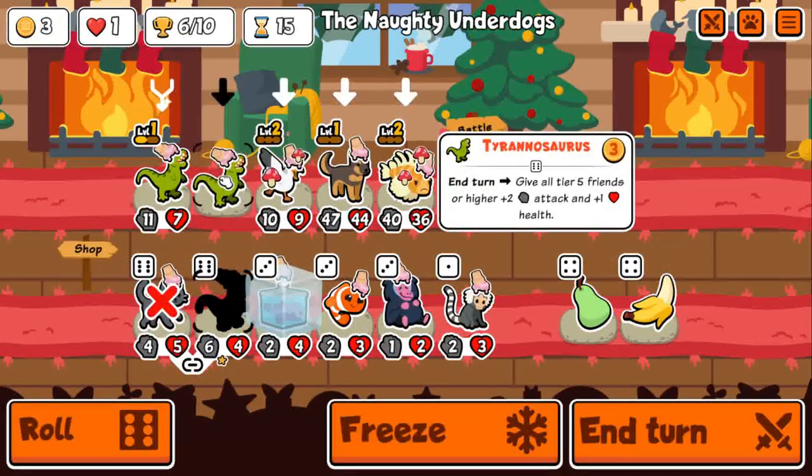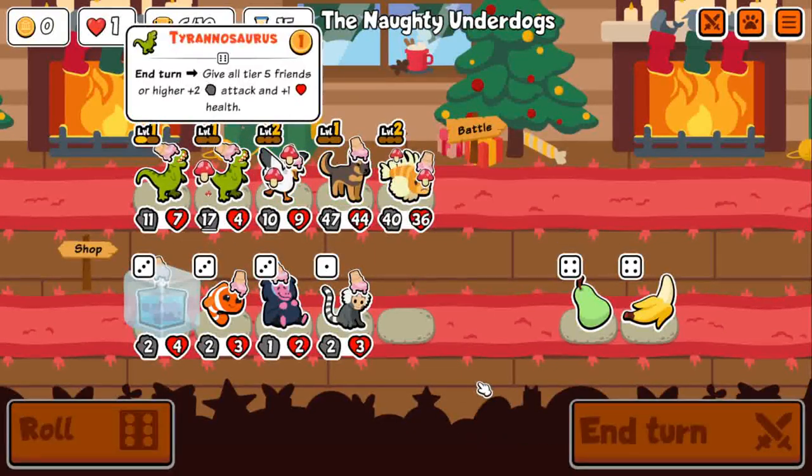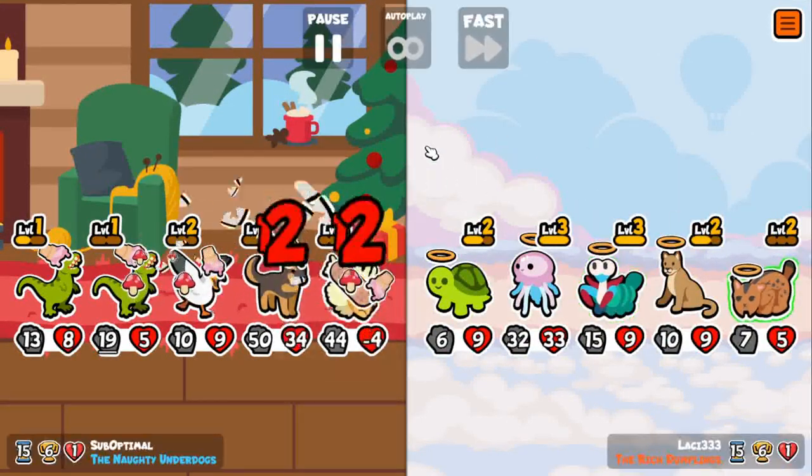Another T-Rex looks pretty good — that'll get me to 50 on the German Shepherd. That'll also give me a level up, which gives another chance for German Shepherd, Pteranodon, Lionfish, all those fun things.